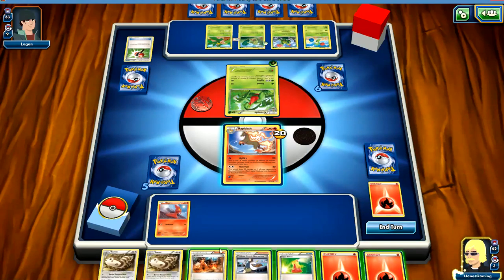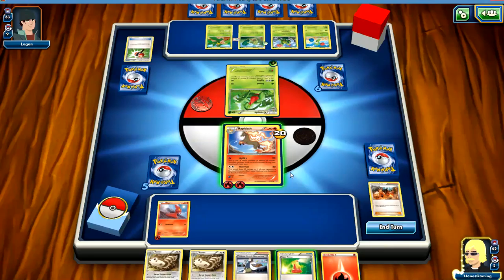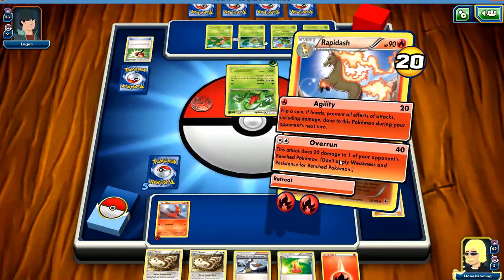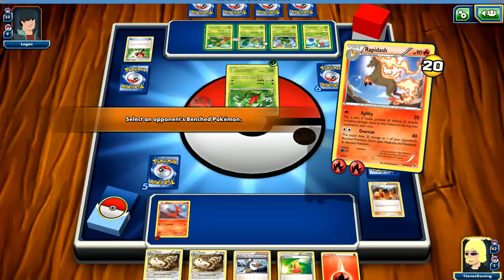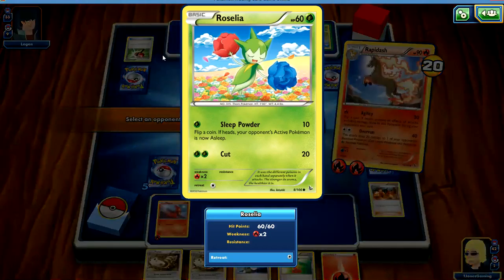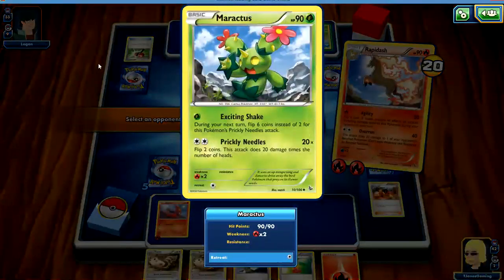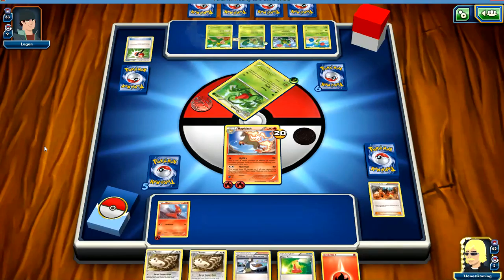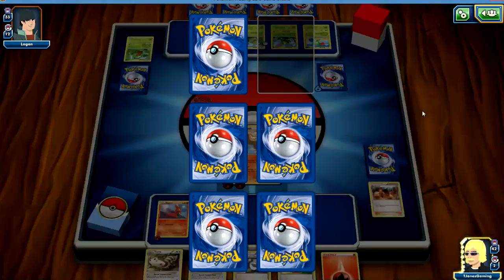He made us discard another energy. That is brutal. But what we can do is play this Blacksmith card. So I'm going to put this here, play my Blacksmith card, put two energy on it, and that should put that Grovel out.